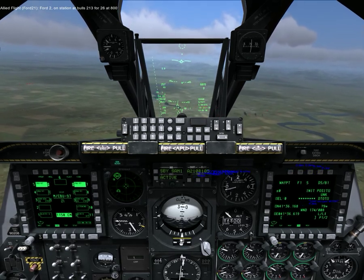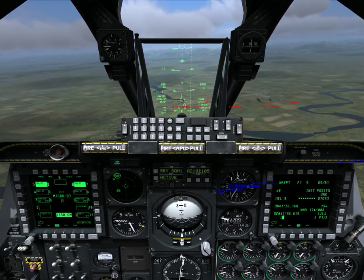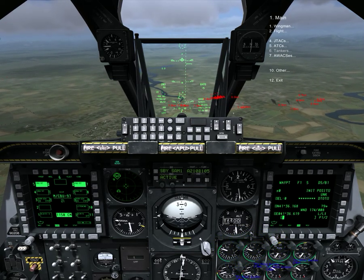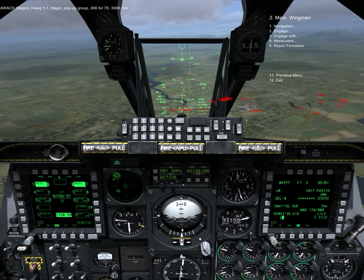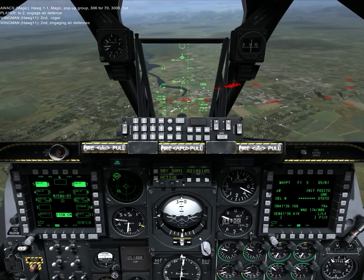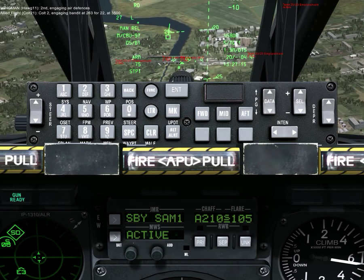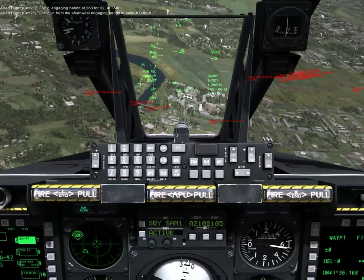It might have been a good idea to calibrate that. I might be done in this one, but I can always ask my wingman to clear the air defense targets. Subject pop-up group 306... 470... Two, engage air defenses. Two, water... Two, receiving air defenses. Two, engage bandit at ball 5263 for 22 at 3,500. Two, in from the southwest engaging bandit at ball 300 for 8.